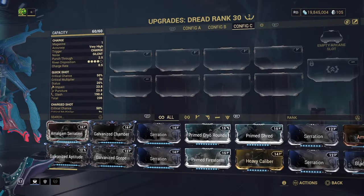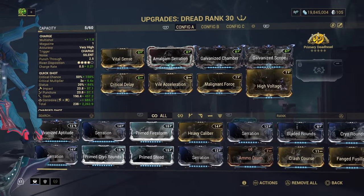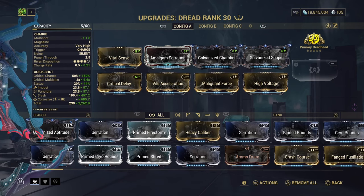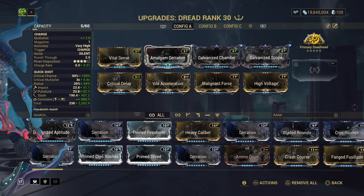Now let's go ahead and put a build on it. This is going to be the build we're running — pretty standard, nothing special. This is my build; go ahead and build the way you want, this is just the one that I enjoy using.